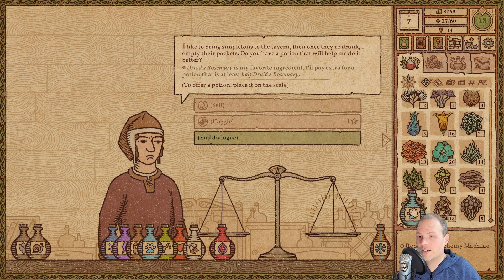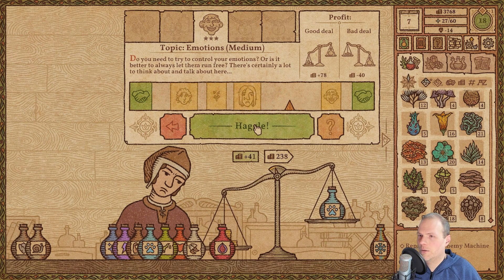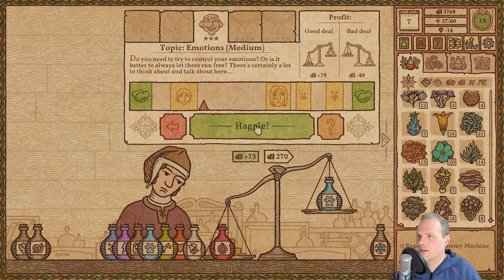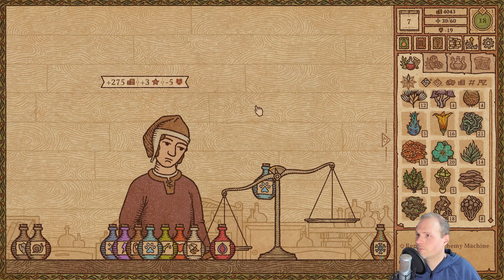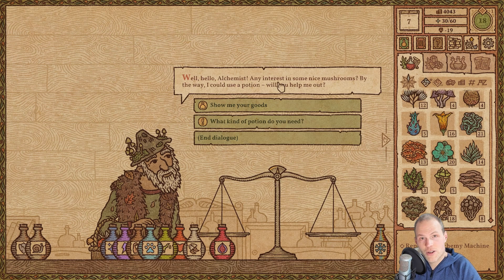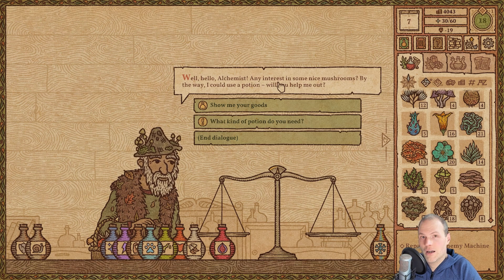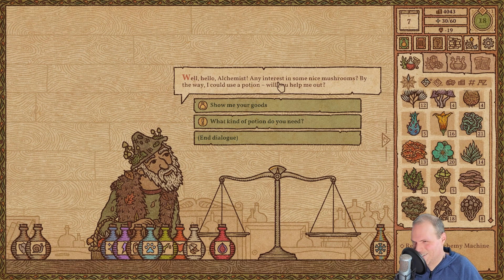Let's give him the dexterity potion and haggle him — it's a very easy haggle, I enjoy those. Have we now sold three of them in a row? Very popular. Hello, shroomy! He also wants to have his first potion. He wants his first potion — I think I know what potion that is.